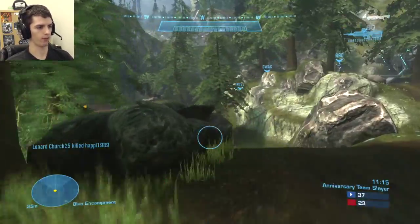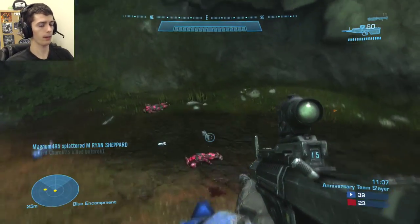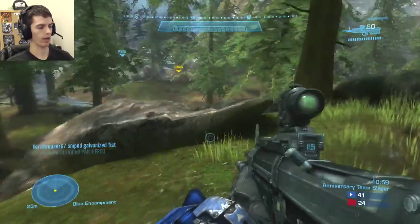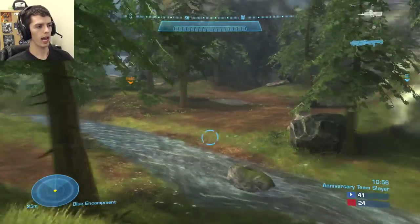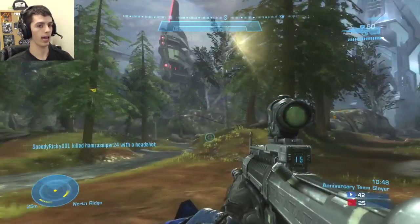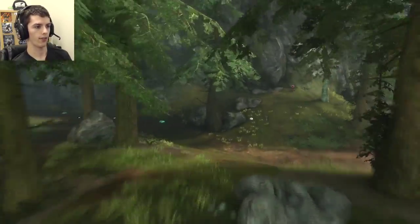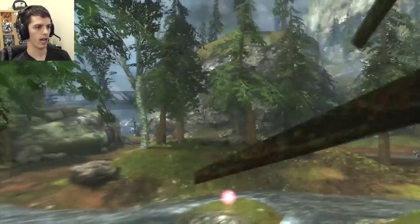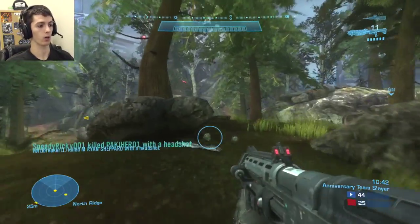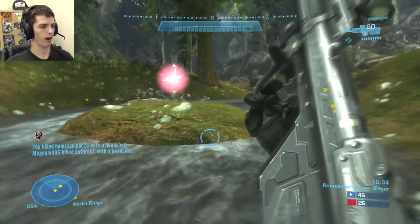The gameplay slows down a little here. I'm actually playing with Leonard Church and Joker's Wild — the only two tags I recognize from this film. I end up getting four triple kills during this gameplay, which is one of the reasons I wanted to upload it. For those who don't know, Ridgeline and Timberland have two camo power-ups on the left and right sides of the map, and one over shield that spawns in the bottom center. The shimmery players you saw earlier were using the camo power-up — not the camo armor ability, since there are no armor abilities in Anniversary Team Slayer.